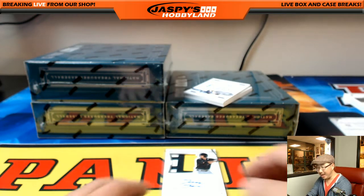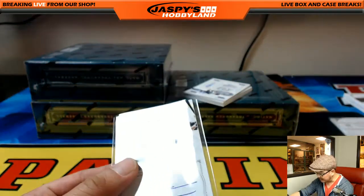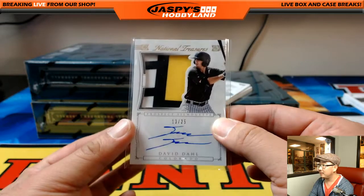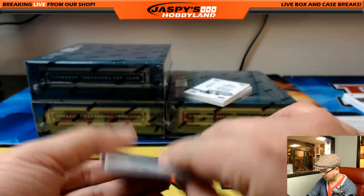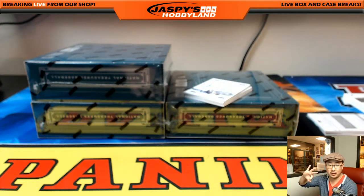Yeah, wow — that's going to be randomized to the third person in the randomizer. So we got Ryzel Iglesias and David Kingman right over here. We didn't sell a David Dahl spot, so I'm going to put that upside down right here. That'll be the third person in the randomizer.